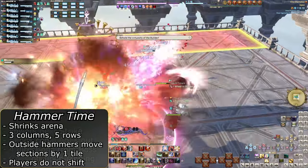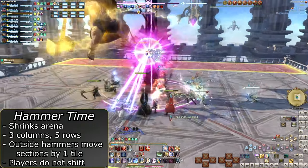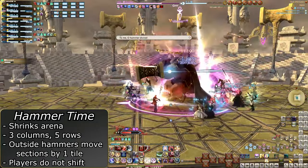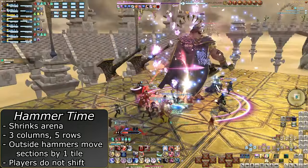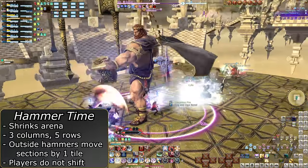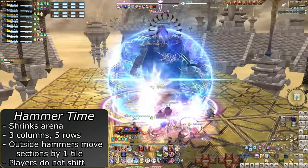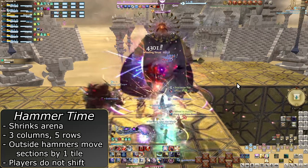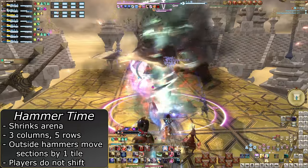Now for the major mechanic of the fight. He will shrink the arena by two tiles, one on the east and west, and will transform into a three-column, five-row set of blocks. He will summon hammers on both sides of the arena that begin to swing. If a hammer is on the right, that row of platforms will shift to the left by one tile. If to the left, the platform will shift to the right one tile. If there is a hammer on neither side, the platform will not move at all. The big thing to note is the platform moving does not move you. There will always be a middle line to stand on — one contiguous block — so you don't have to do any jumping.